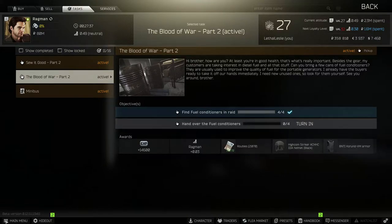Hey guys, welcome to the video. Today we're going over the Ragman task, the Blood of War Part 2. What we need to do is find and raid four fuel conditioners and hand them over to the Ragman.